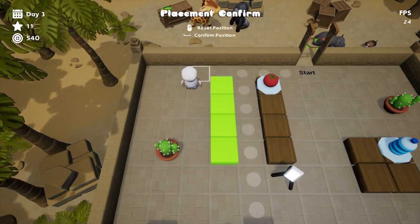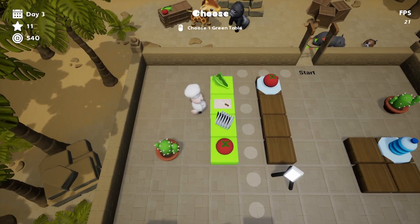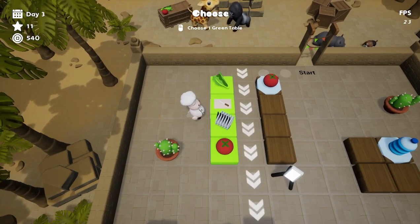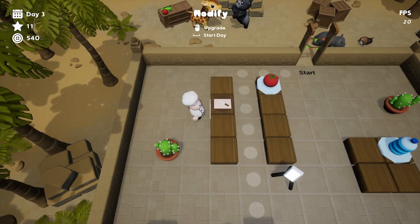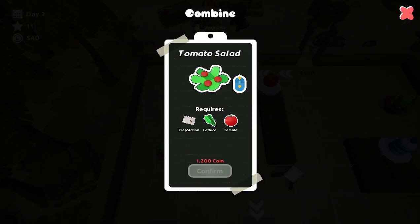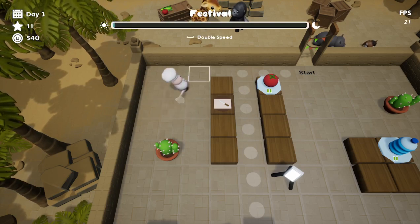Alright, let's confirm this position. We have a chopping board this time — yeah, let's choose the chopping board. Confirm your selection. Can I actually upgrade this now? No, I can't upgrade — I haven't got any coins. So I will have to start the day.